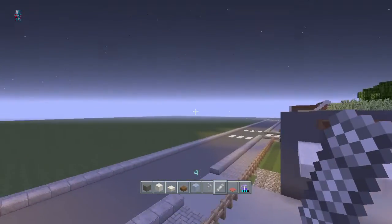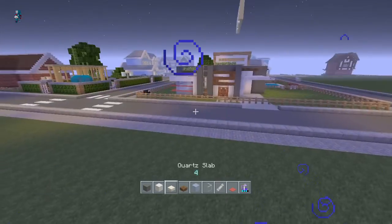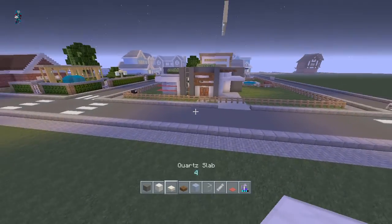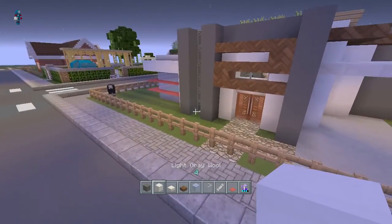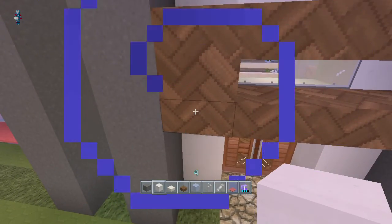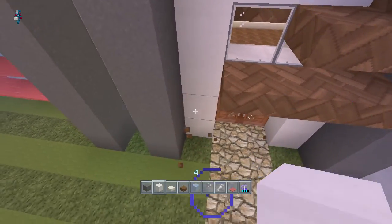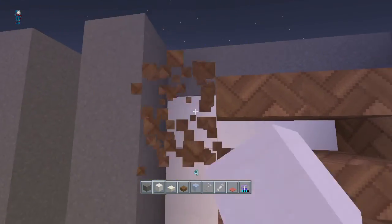This is the house. If you guys did not see the showcase, this is what we'll be building. So let's go ahead and start with the light gray wool. We are going to build up one, two, three — hold on let me break this real fast — one, two, three, four, five high.